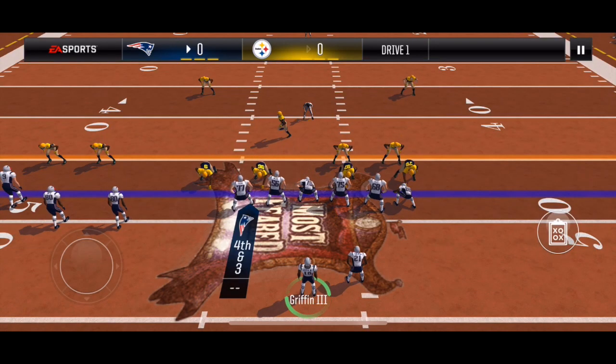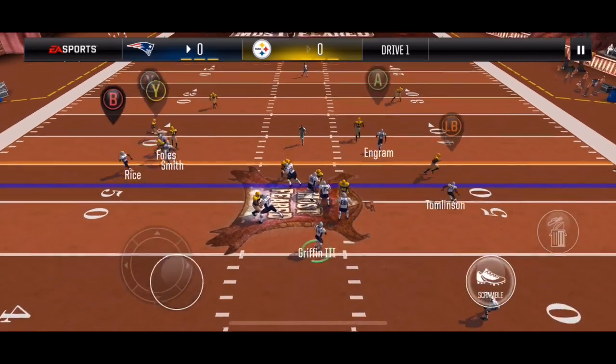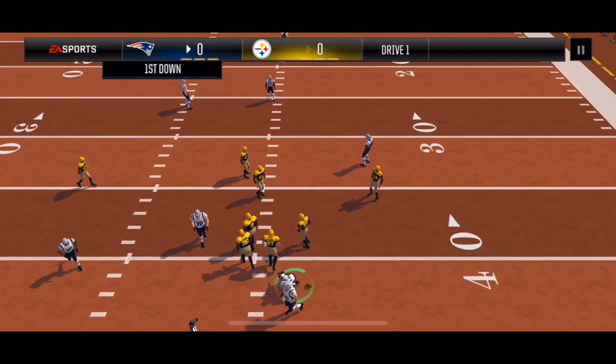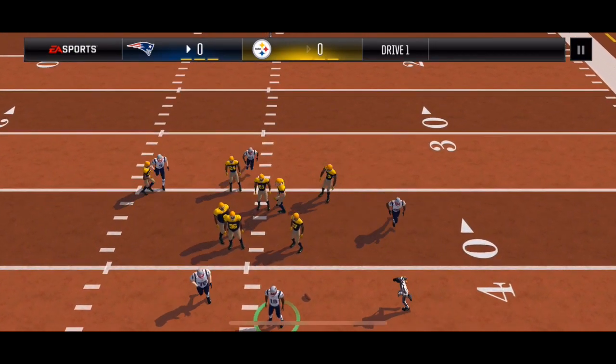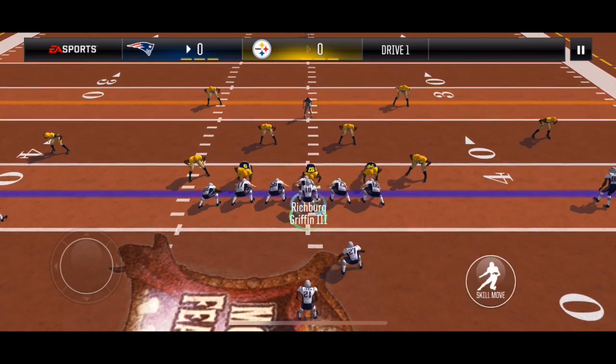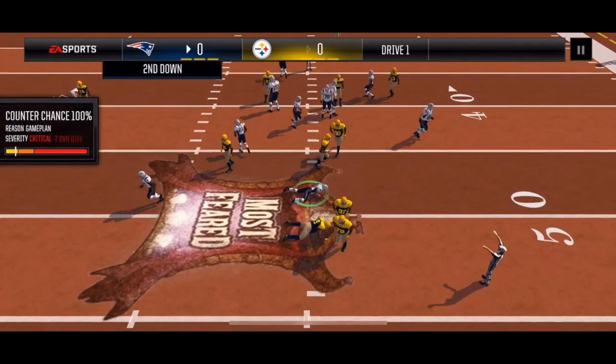I'm going to wire the 0 corner here — this is open. I'm just going to take the free scramble. Next, I'm going weak eye double counter. This is 3-4 defense and this is 100% countered.